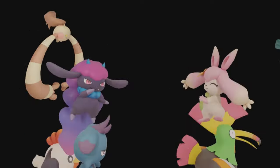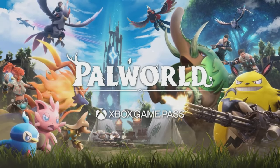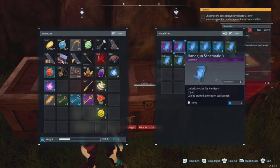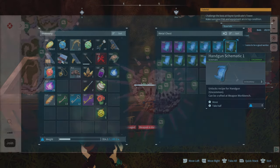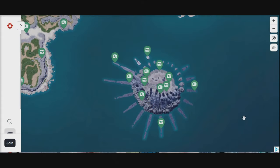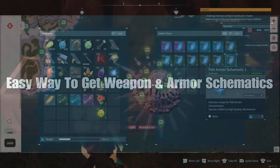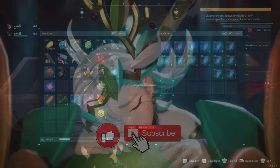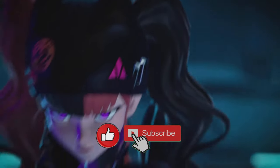Hey, what's up everybody? How you doing? Welcome back to Carpo Gaming and another Pal World video. Today I have a really cool one for you. I'm going to show you how you can get these amazing schematics — handguns, assault weapons, you can even get legendaries as well. And I'm going to show you what I do and how I got these amazing items.